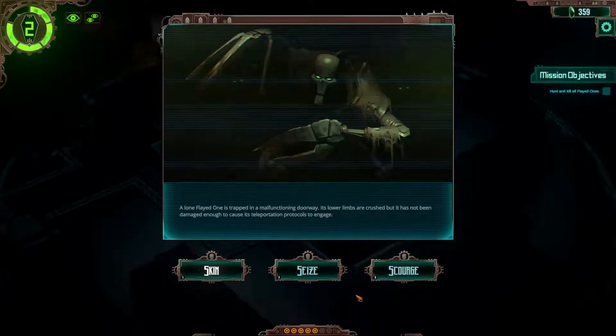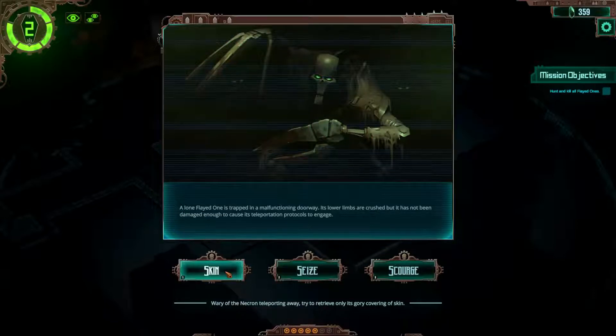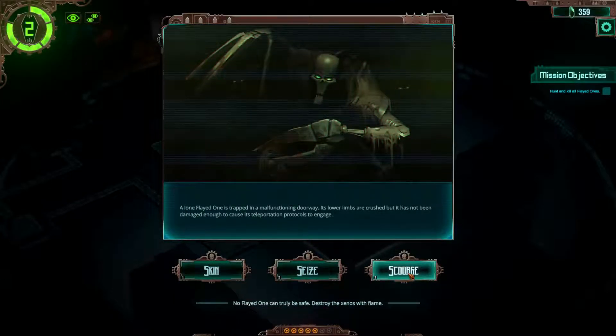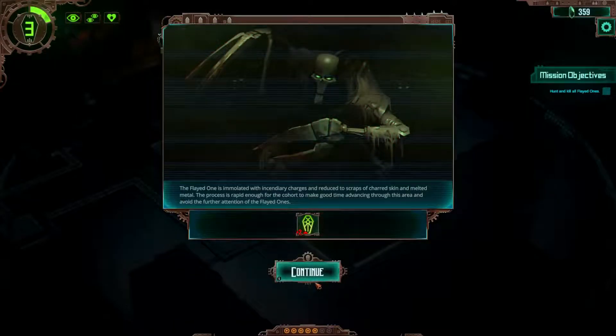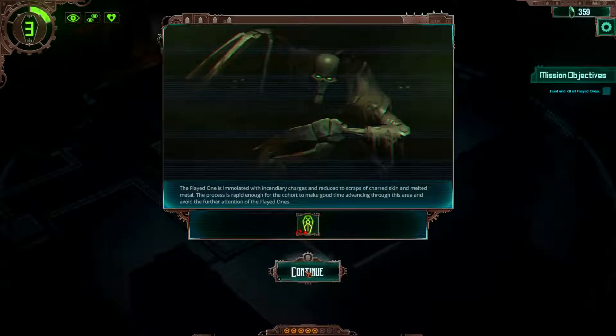Recover if possible. One Flate One is trapped in a malfunctioning doorway. Its lower limbs are crushed but it has not been damaged enough to cause its teleportation protocols to engage - wary of the Necron teleporting away. Options are: try to retrieve only its skin covering, attempt to recover the Flate One intact, or destroy the Xenos with flame. And that I will do. Flate One is immolated with incendiary charges and reduced to scraps of charged skin and melted metal. The process is rapid enough for the cohort to make good time advancing through this area.